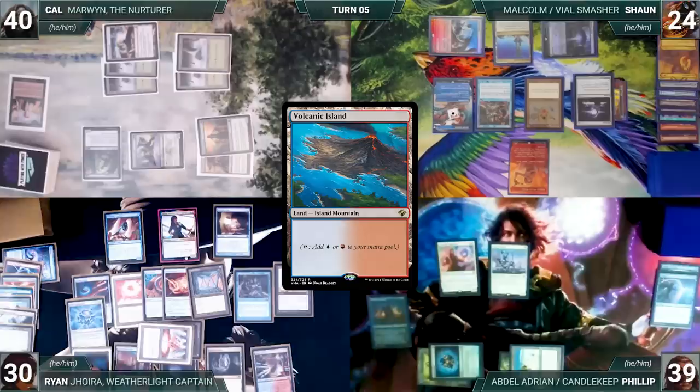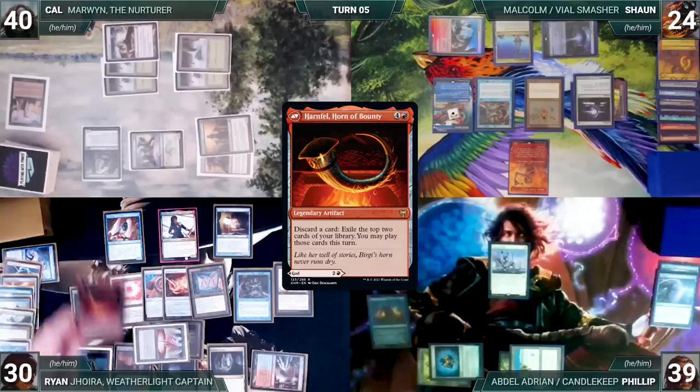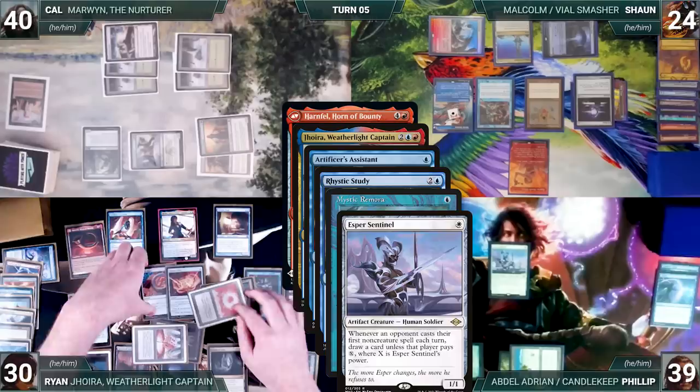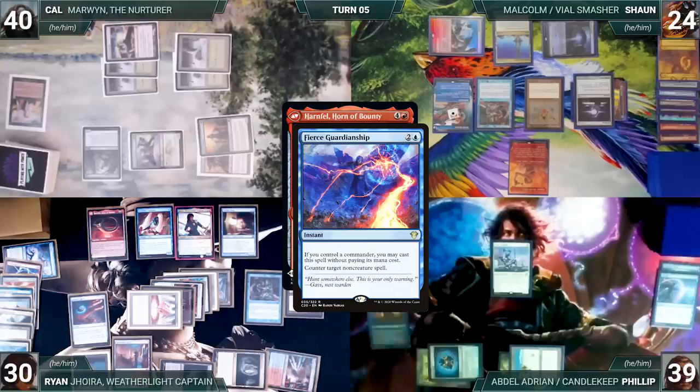During his upkeep, Ryan wins his Mana Crypt flip. During his draw step, he takes damage from his Mana Vault. He plays a Volcanic Island for turn. Ryan decides he's going to go for it and activates Aether Spellbomb, sacrificing it and bouncing Drannith Magistrate back to Phillip's hand. Ryan casts Harnfell, Horn of Bounty. Joyra, Assistant, Rhystic, Mystic, and Esper all trigger. Ryan pays for Esper, Sean draws from Mystic, Ryan pays for Rhystic, scries one through Assistant, and then draws from Joyra.